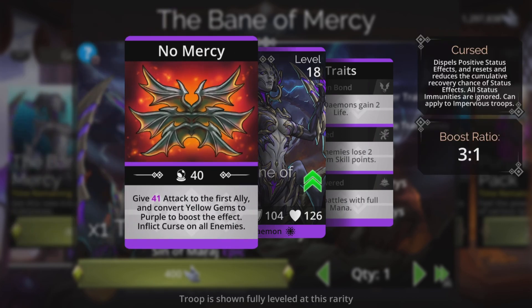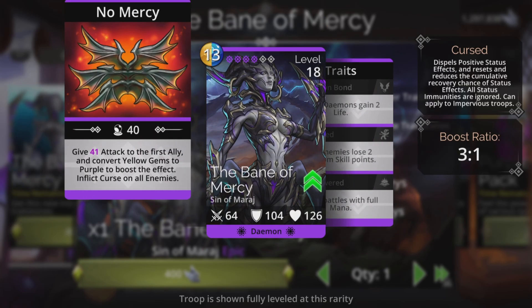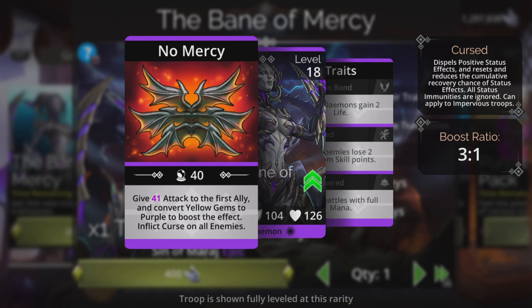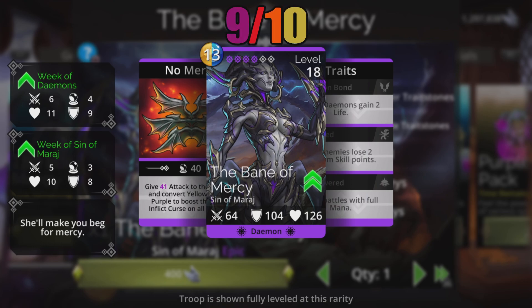Mercy converts purple to yellow and she starts with full mana. This does the exact opposite — converts yellow to purple but also starts with full mana, so it's a direct counter to what Mercy does and can be cast immediately if Mercy had luck on her side. Mercy also gives life, so the fact that this gives attack to the first ally means you can take away most of the benefit that Mercy even gave. So it is a full and complete counter to Mercy. I really like this a lot.